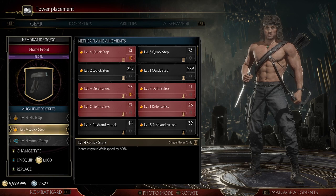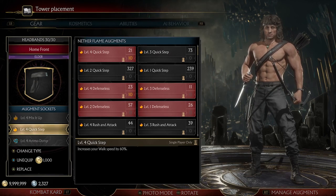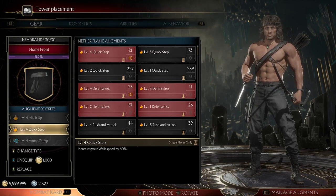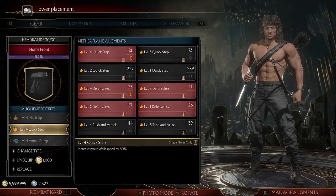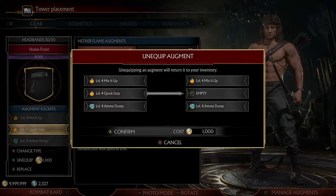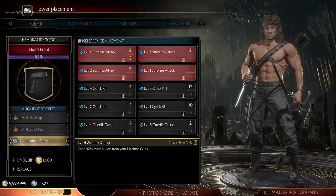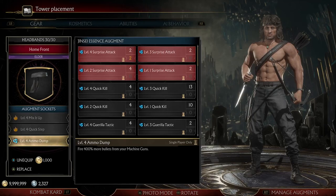The next one I use is Quick Step, which is optional. I would only use this when you're not fighting the boss, because when they get armor at the end you're going to be kind of screwed. Quick Step just allows you to step away a little bit quicker. I recommend in the beginning of the match to actually jump kick them to create a little bit of distance. Ammo Dump is a mythic Jinsei, so that shouldn't be too hard to get a hold of. You get a total of 120 bullets that pop out.